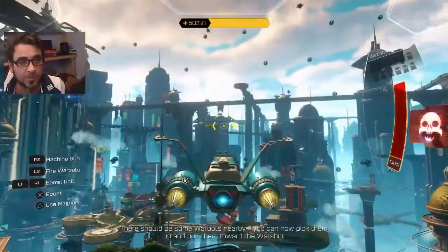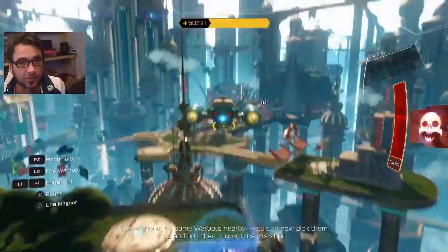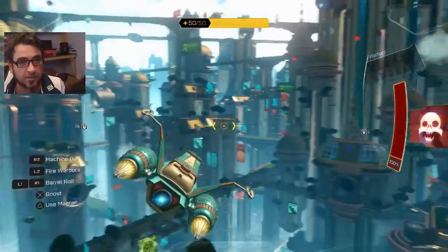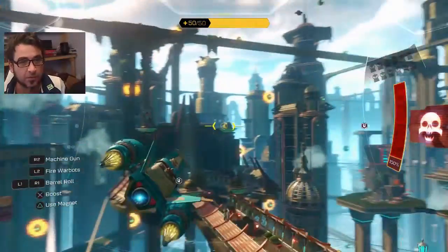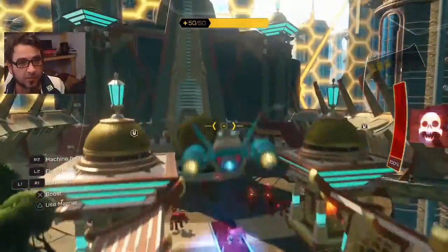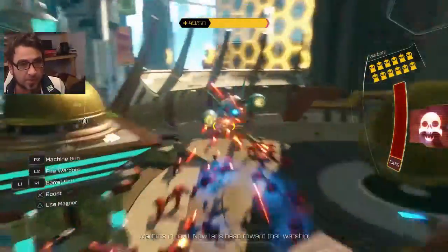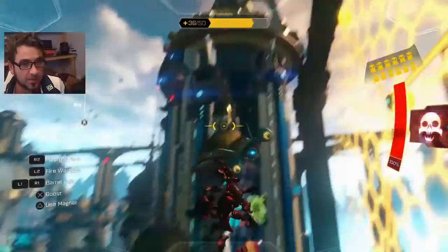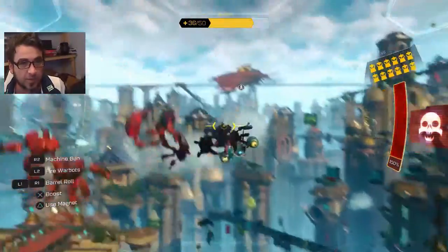Okay, this is a pretty hard mission and you've got to take out this big boss jet. Don't know where he is yet. But how you do it is you go down and pick up these war robots — you hold down Triangle to hold down your magnet. Pick up as many as you can and you've got loads. Then get out of there and fire them at this ship.